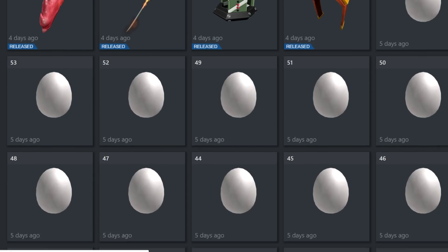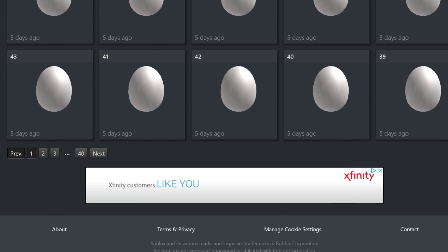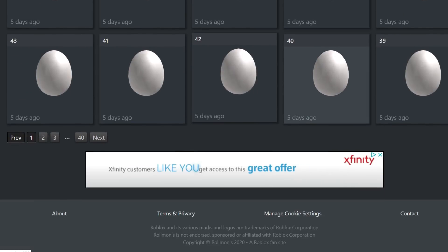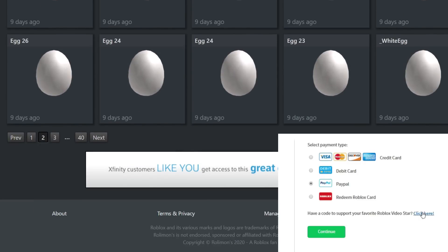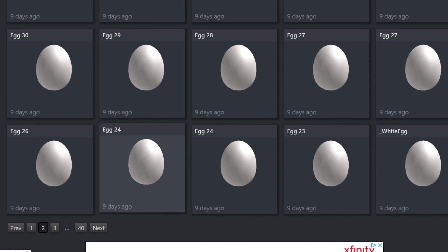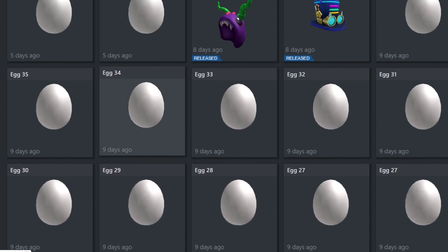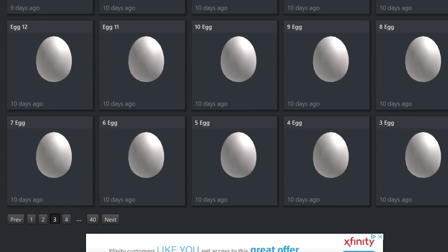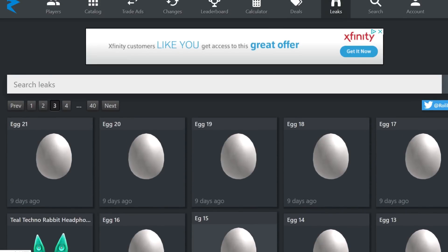Now, we've seen over here on this leak page — Rallymons — they just put numbers for the eggs, but they have up to 54 eggs here. And we also saw four of the launchers. So we know there's four launchers and 54 eggs — maybe 50 games plus the launchers, that's how many eggs we're going to be able to get. I think this is more eggs than we've been able to get in any of the previous egg hunts, and they're scattered all around in a bunch of different games.